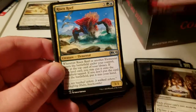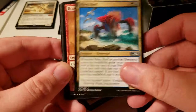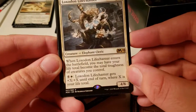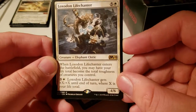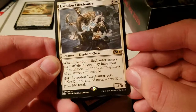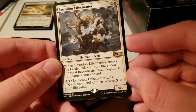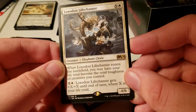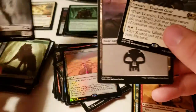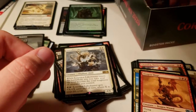There's a Chandra, and there's another really good card. What is this? 4/6 for 6 — have your life total become the total toughness of creatures you control, and it gets +X/+X where X is your life total. That could get really big, really quick.